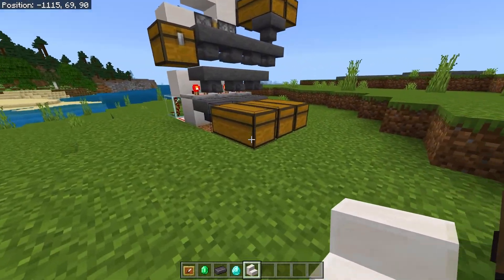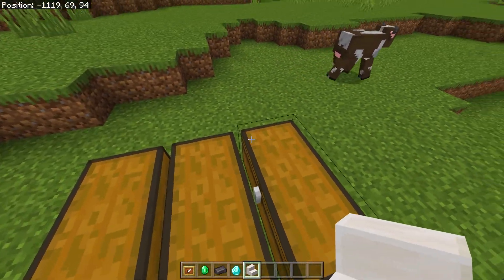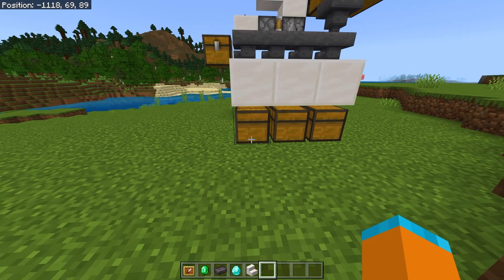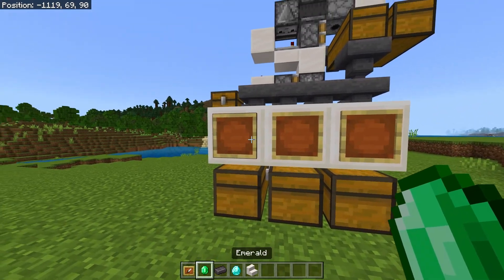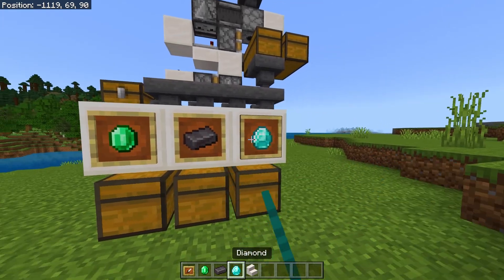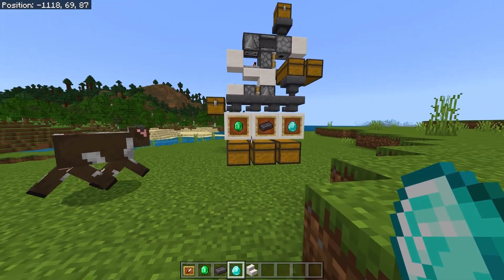If you wanted this to look better, you could go on top of the chest and place stairs — you can still open chests if stairs are on them — and then place item frames on the stairs and place whatever item you want in your chest on the item frames, just to make it look a tad bit better.